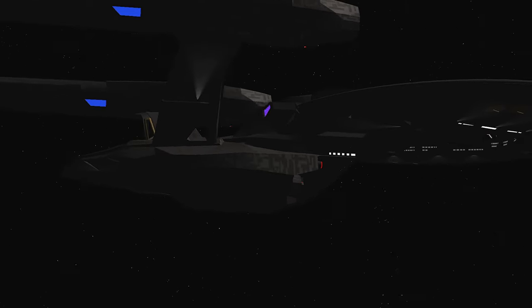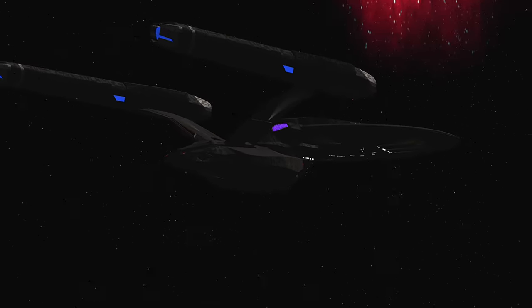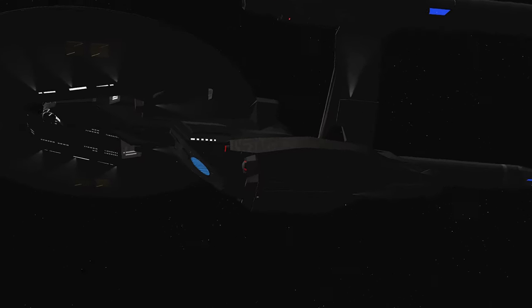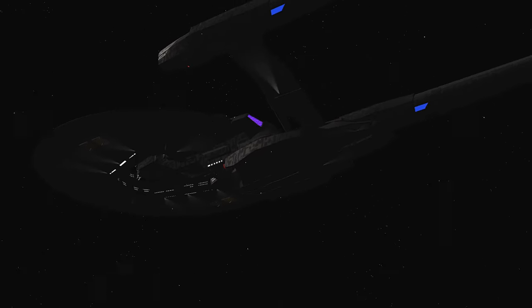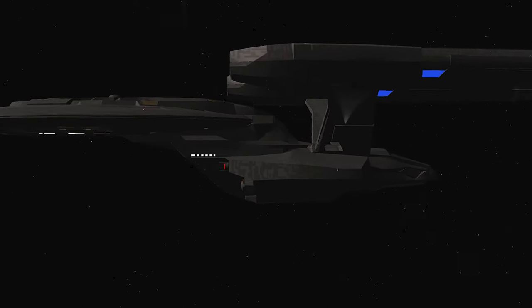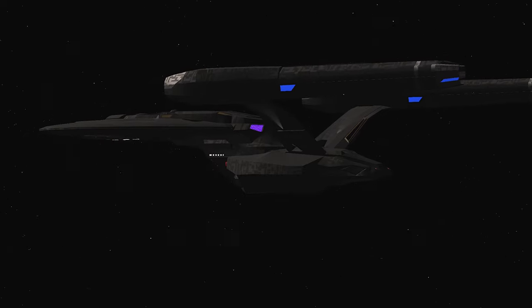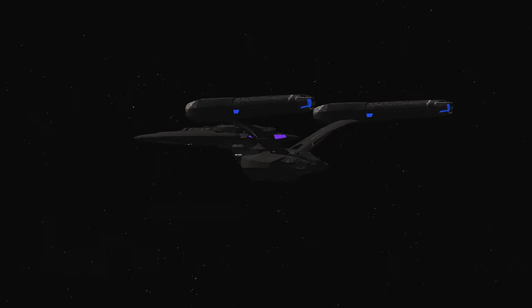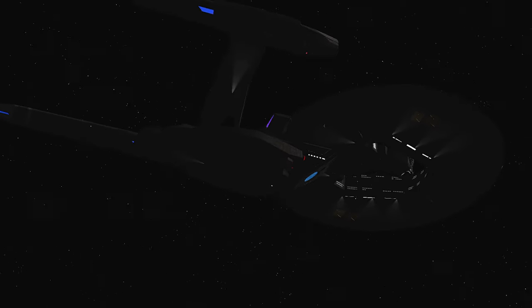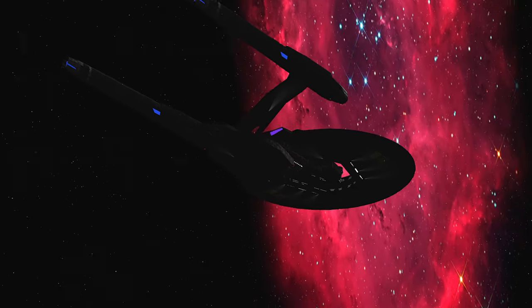We were able to take on three Klingon Bird of Prey and two D7 Katinga class. Barely. That was a lot — five different targets. That was a lot for this ship. But we were able to take them on. Okay, last test — we've got to take it up against Federation. Let us find some good Federation ships to take this thing up against.